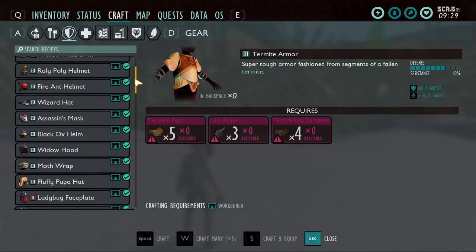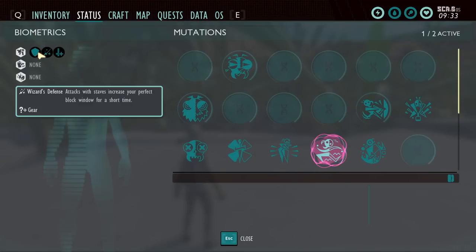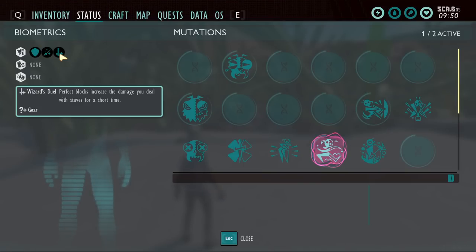Now let's look at the newer armors. First up is the wizard's hat. Its piece bonus is wizard's defense — attacks with staves increase your perfect block window, similar to how parry master or koi armor works. The sleek route gives extra damage dealt with staves after a perfect block. It pairs well with the staff, but honestly I don't recommend using it — if you're using the fire staff or sour staff you're going to be at range and won't want to be up close. I just don't find a reason to use the wizard's hat.